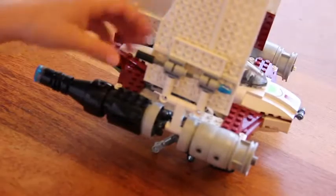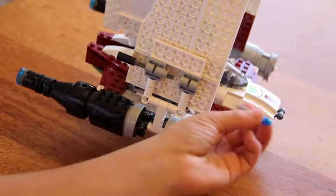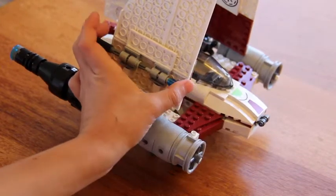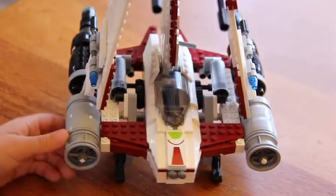These are the flick fire missiles. I just shoot them. That didn't go so well. It's the same with the other side. And you just slide it back in like that.